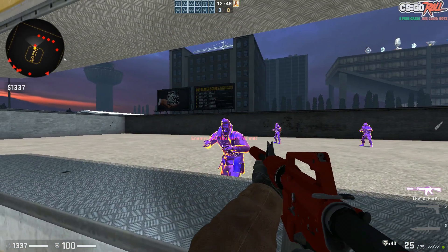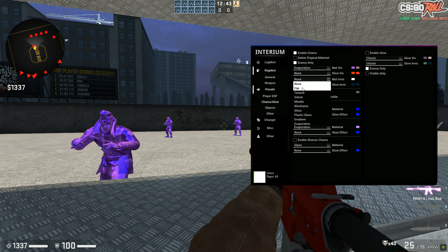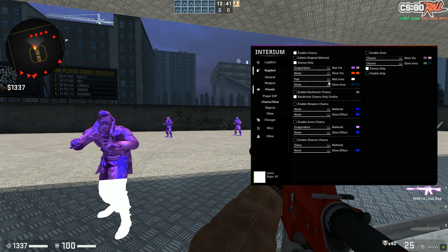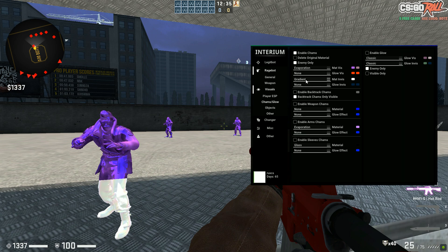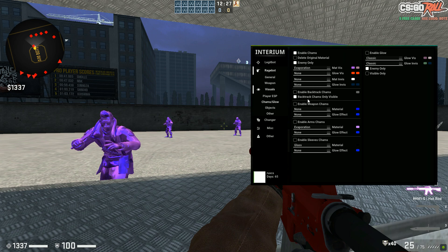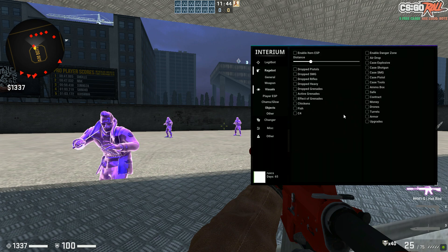You have Glow as well — with outline it looks pretty fresh. Then this applies if you want wallhack on — you can add this. If you want to play without wallhack you can skip this tab entirely. Enable Backtrack Champs — you can skip that but it's what it says on the name. Enable Weapon Champs — you can get champs on your weapon, choose the color, and that's it for the Champs tab.